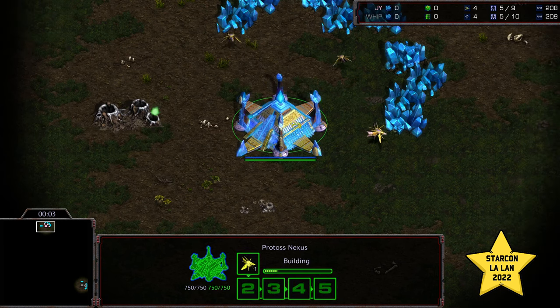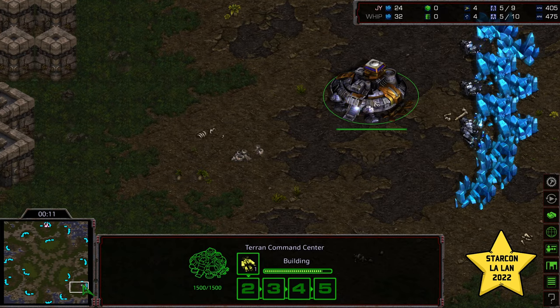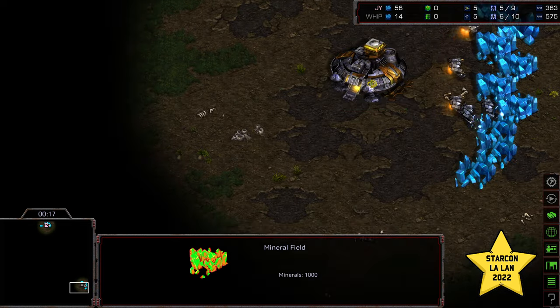Hey guys, welcome to another commentary done by Deggity, called the Collectification. We have Genium starting as the Pink Protoss — very stylish. Whip starting in the bottom right-hand corner as the Grey Terran. This is on Neo Sylphid. Should be a good one between these two. Anybody's game now.